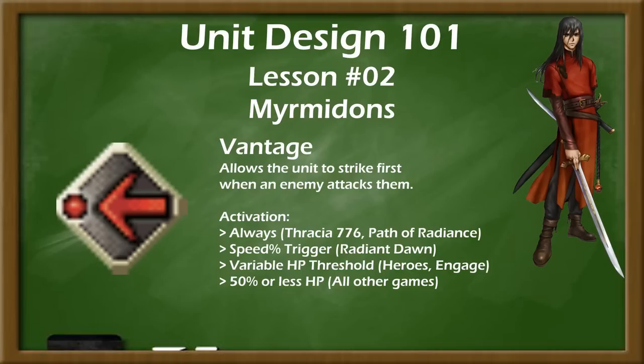However, in games where skills can be learned permanently and then transferred to other classes, the Vantage skill makes Myrmidon a useful part of many leveling paths, as it is a key component of many enemy phase-focused skill builds, usually including other threshold skills such as Wrath, Resolve, or Defiant skills.